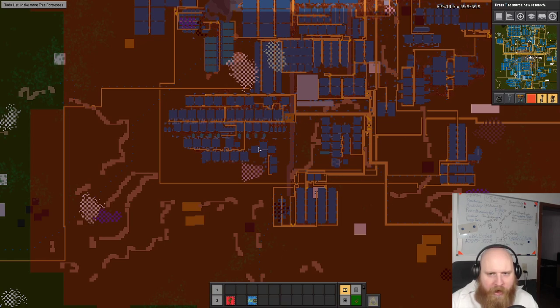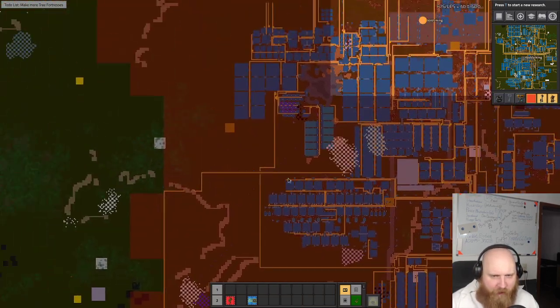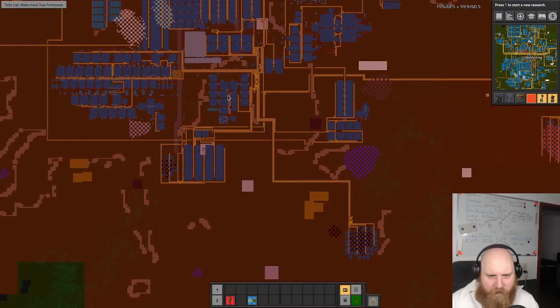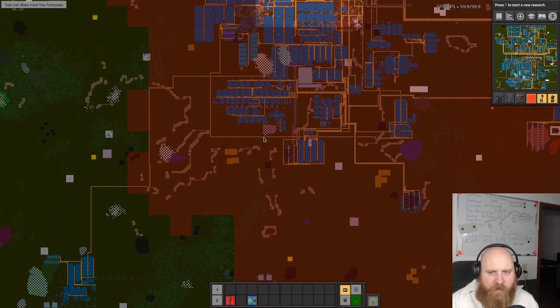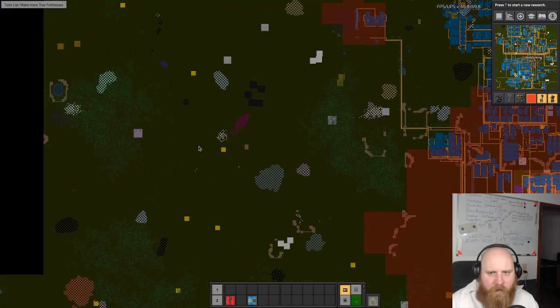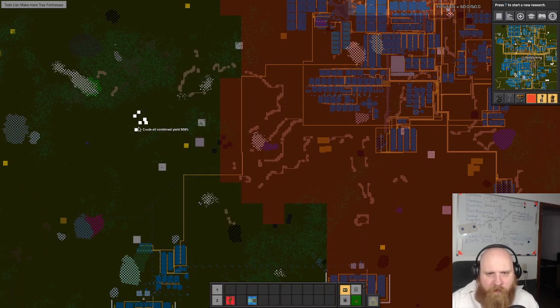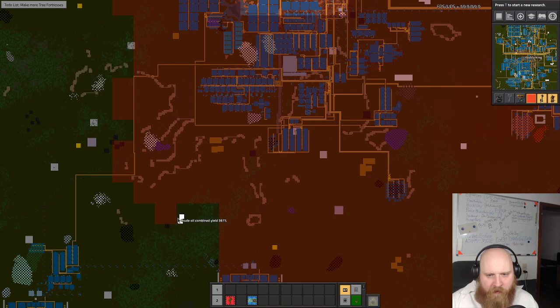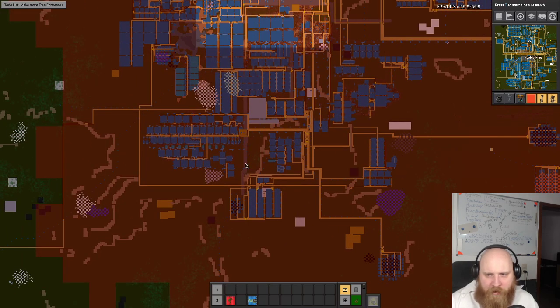We have our power setup sitting over here and I always disliked how it looked because we basically built it at random. We can use this opportunity to move the power setup and make it better. I do want to make an oil-powered based system - we set up an oil-powered system over here before.